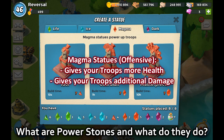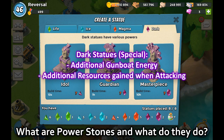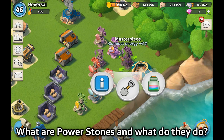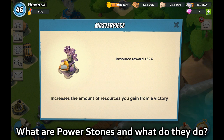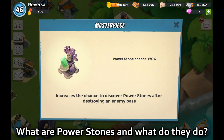Magma is offense — more troop damage and more troop health, always helpful. Dark is a bit different — sort of hidden powers. There are three dark boosts: the first is Gunboat Energy, which increases gunboat energy; the second is Resource Reward, which increases the amount of resources you can gain from victory; and the third is increased Power Stone Chance, which increases the chance of scoring power stones after destroying an enemy base.